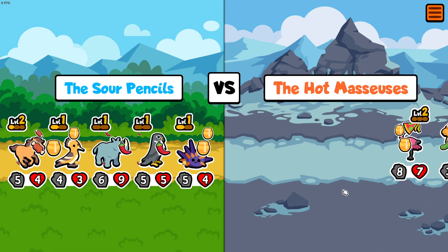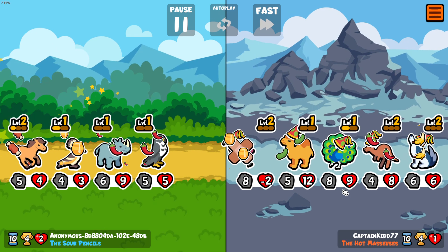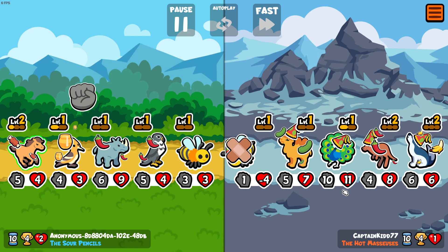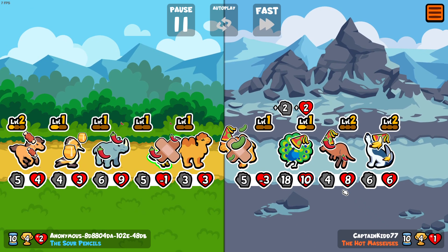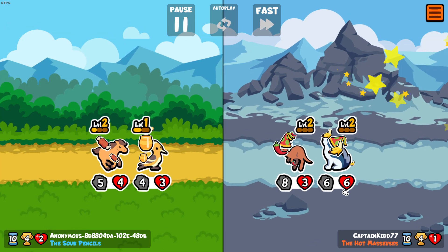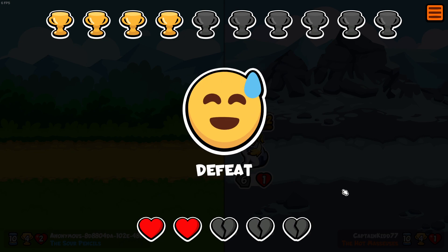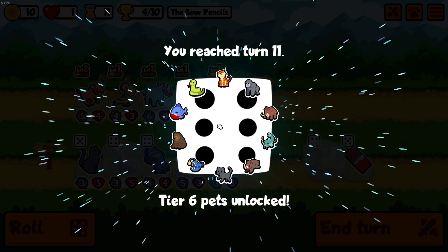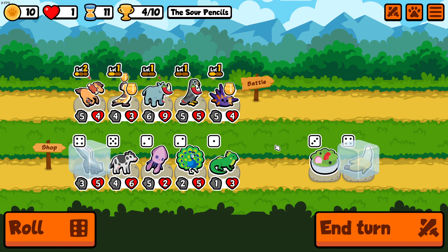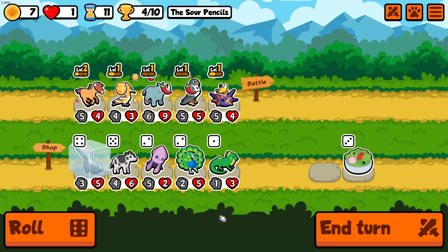Sour Pencils against the Hot Masseuses. One more hit point — we needed just one more hit point and we would have won. We lost by one hit point. Six pets are now unlocked. A banana will be replacing the sea urchin.